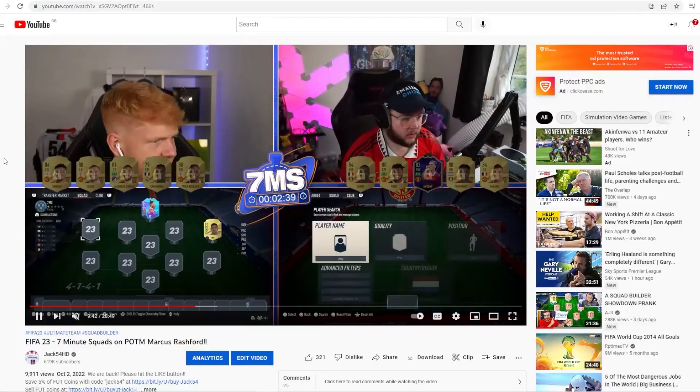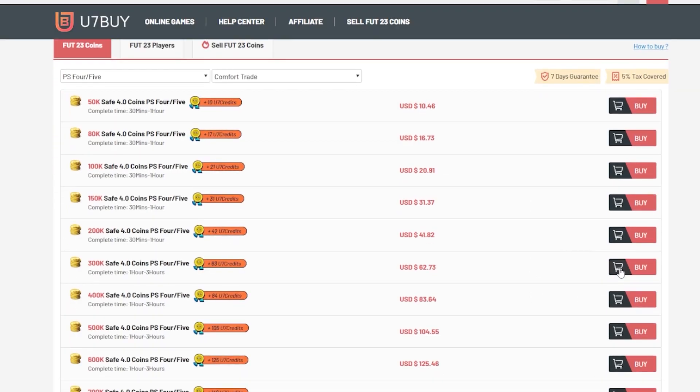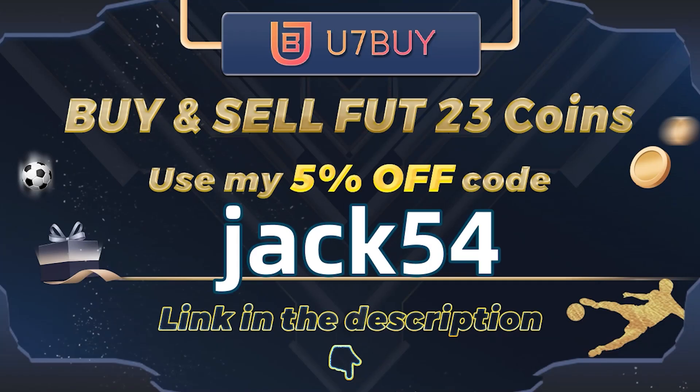What is up guys, welcome back to another episode of 7-Minute Squads. Today we're going to be doing a build around this unbelievable 87-rated Camavinga card. If you're looking to buy or sell any Ultimate Team coins, go check out u7buy.com - link in the description below. Use my discount code Jack54 at checkout for a lovely little discount.